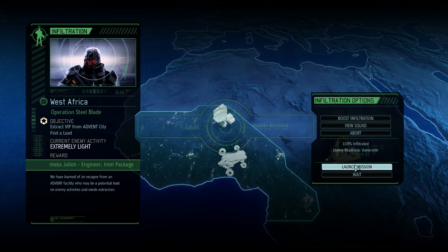The goal is to extract the VIP from the city. The engineer is up for grabs — Dr. Emma Cajello — and an intel package. Let's go, see how we do.